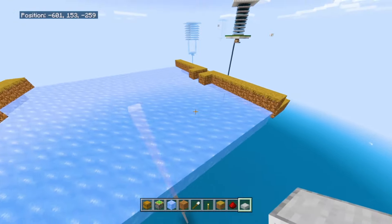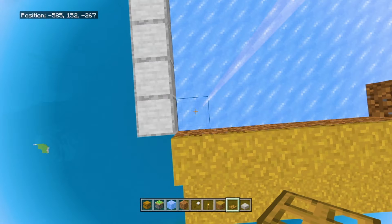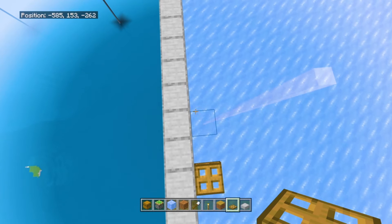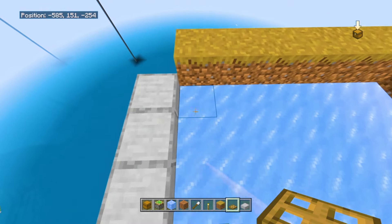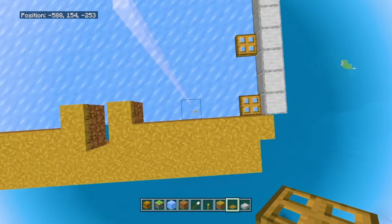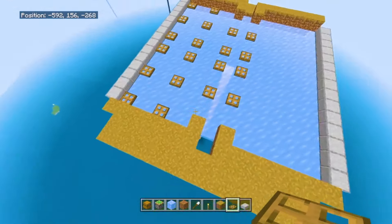On the two sides that have nothing, make a wall using slabs around it, and do the same on the opposite side. Go back to the ice platform, go to the corner and place your first trapdoor. Staying on the slab side, skip two blocks and place another trapdoor, skip two blocks and place another. Then skip only one block and place a trapdoor. Skip two blocks again, place a trapdoor, and go to the other corner. Repeat the same line skipping two blocks, but don't place any trapdoors on the path blocks. Skip one block and repeat the same step, then mirror everything to the other side.